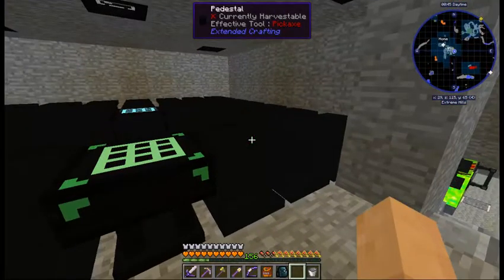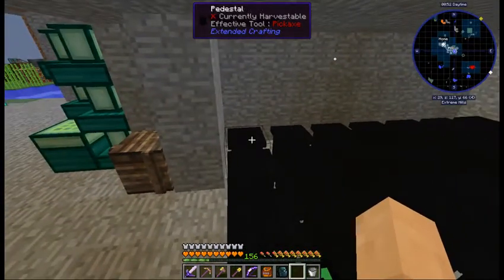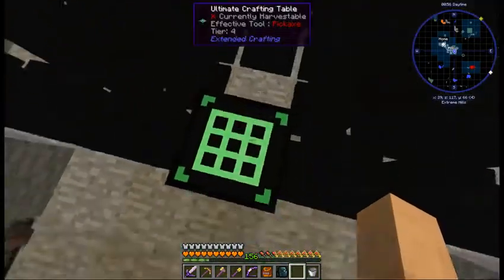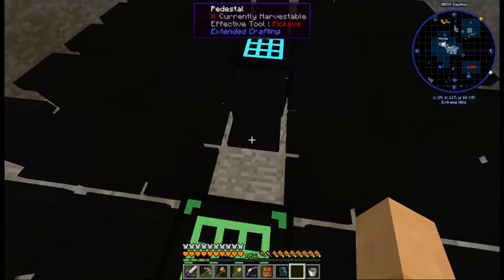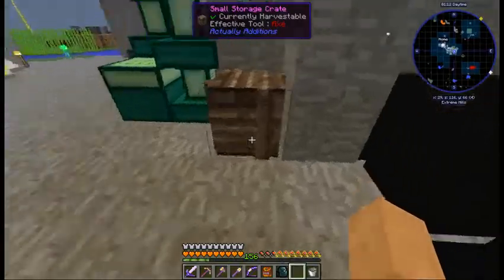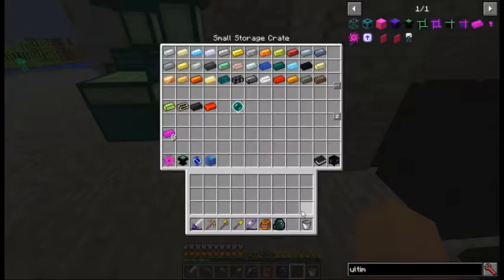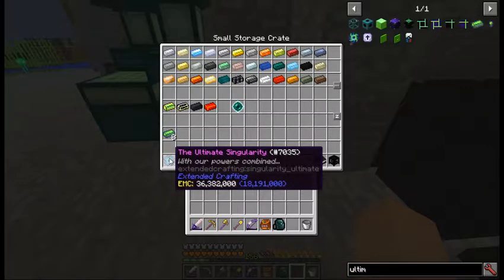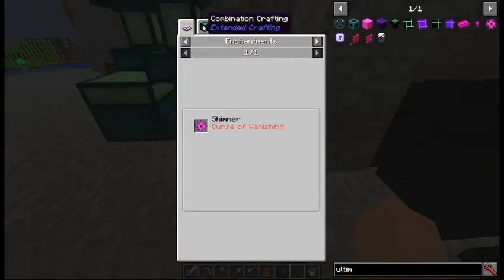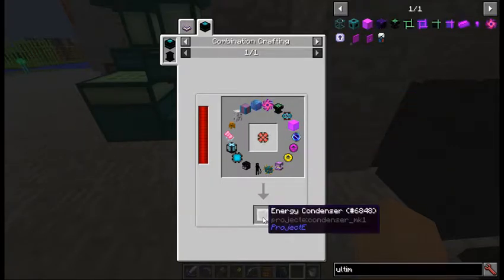Here is the setup for extended crafting. I actually made enough pedestals to cover the entire square here except for a few. The machine I had here making the singularities - those are the only thing you need it for. After you're done making the ultimate singularity, which I have right there, and you do the singularity, you don't even need it anymore. Those singularities are only used for the energy condenser, so unless you're gonna make more than one of those, you only need one.